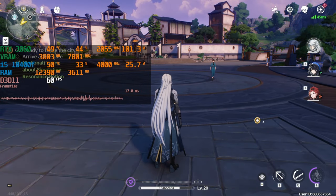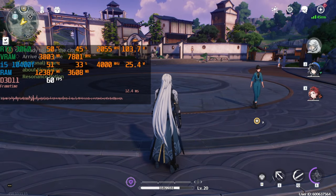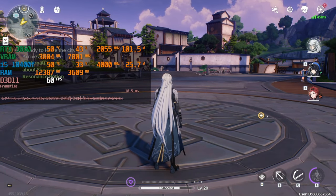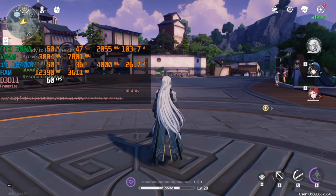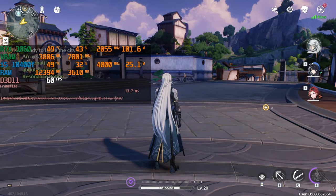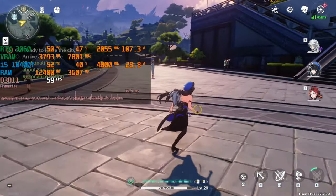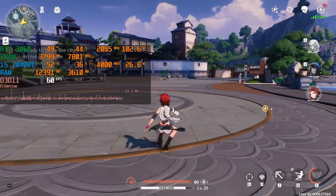What we actually want to look at is this line below everything, where it says frame time. You can see that this line is very irregular — it barely can be called a line. What this is measuring is the amount of time between your input and when the game reacts. Every spike here is the game stuttering. If you switch characters, you can see that the game is struggling, lagging a little, and it is very stuttery.